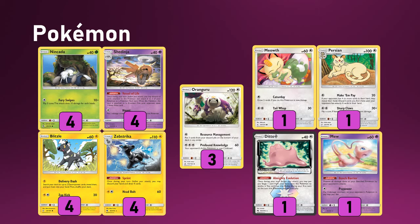We have a 4-4 Zebstriker line, playing 60 hit point Blitzels which is a must because we are playing Elms. These are a core essential part of the deck — you try to have two, maybe three Zebstriker in play at any one time so you can Sprint away your hand multiple times, trying to recycle things like Brock's Grit, Lieutenant Surge's Strategy, Mars, and other supporters. Sprinting is essential.